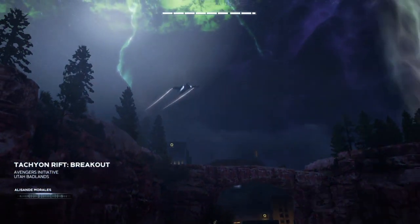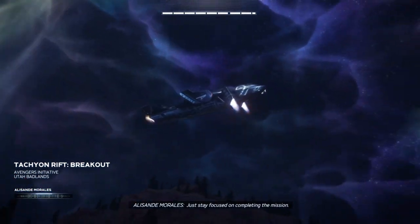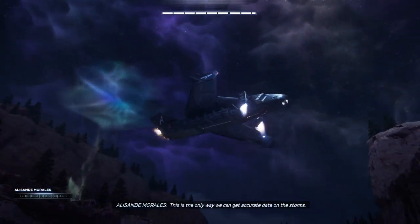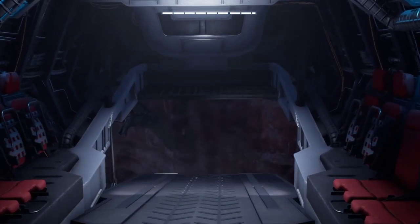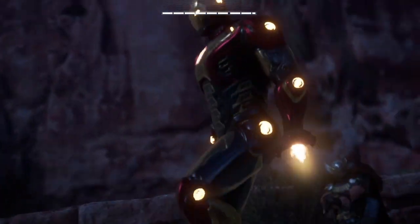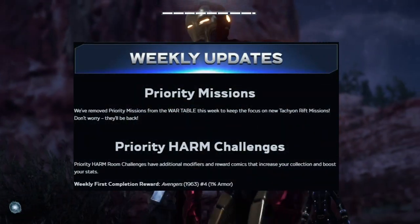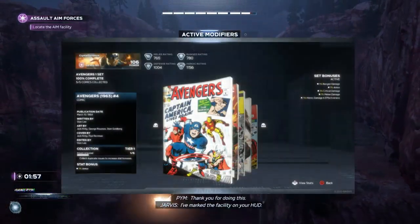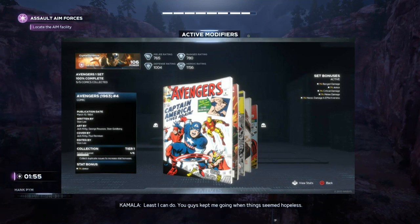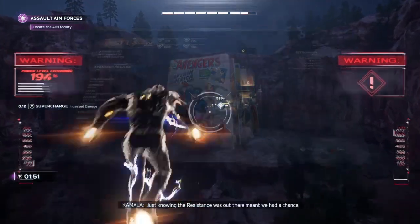We also have our weekly priority missions, but they have actually been moved this week so we can focus on the new tachyon mission — but don't worry, they will be back. We also have the priority harm challenges. On your first weekly completion, you'll get the Avengers 1963 number 4 comic, which will give you 1% armor, which is actually really, really good.